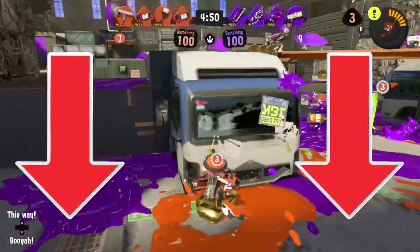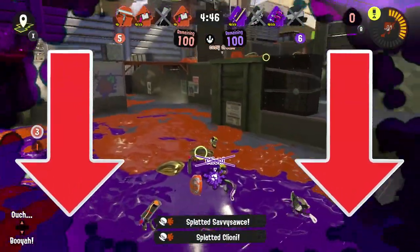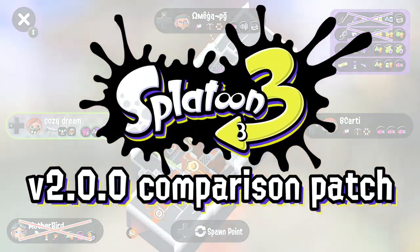If you're curious, you can check out the link in the description below which will take you to the official Nintendo report page. Without further ado, this is the Splatoon 3 2.0.0 comparison patch.